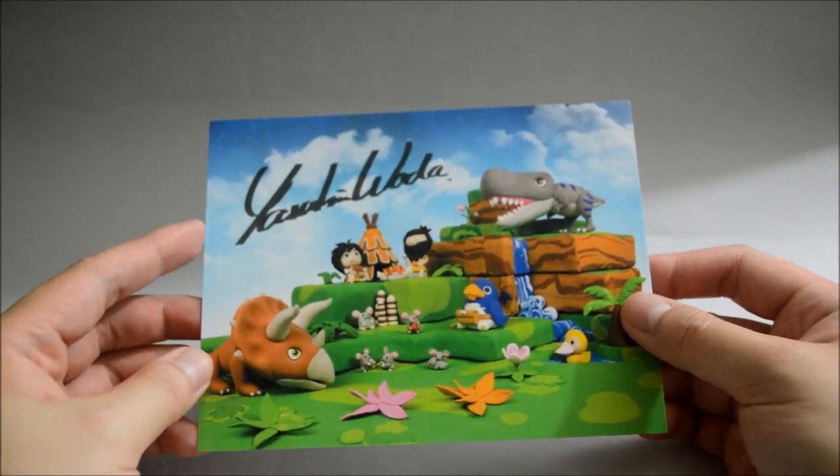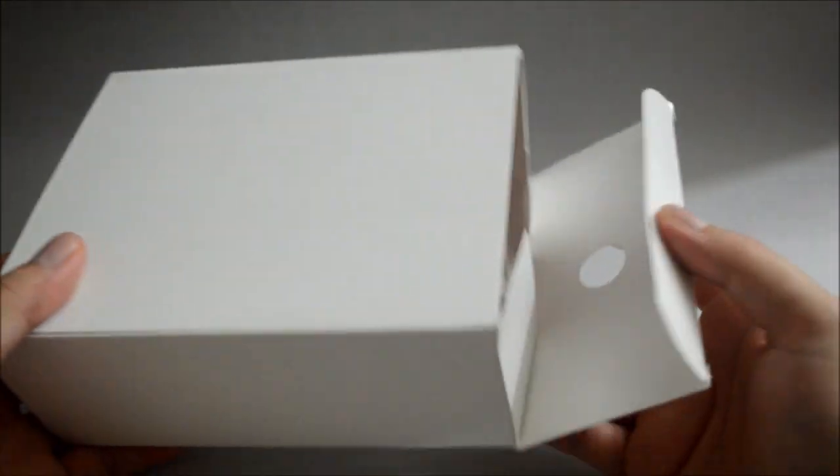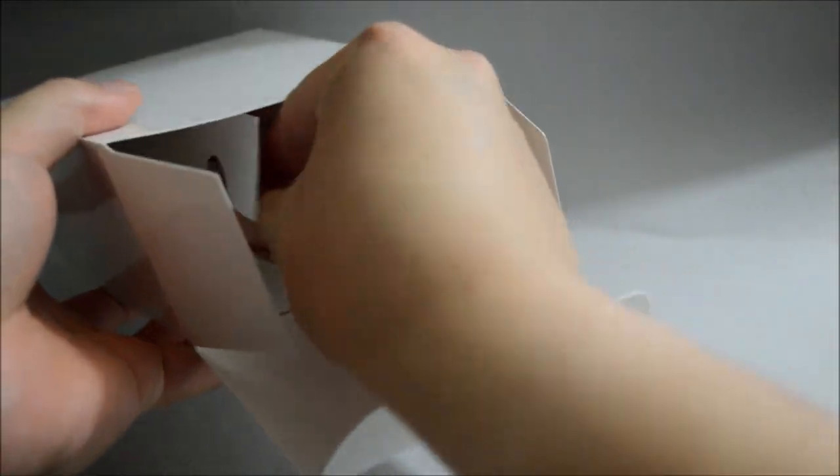Now let's open the box — this is what it looks like inside. Let's take everything out. First, here's the game and we'll look at it later. We also have a soundtrack CD here, and we'll look at that later as well. Here it looks like a poster card with the signature of the creator. And behind it, just 'Birthdays the Beginning.' And here's another box inside — so a box inside a box.